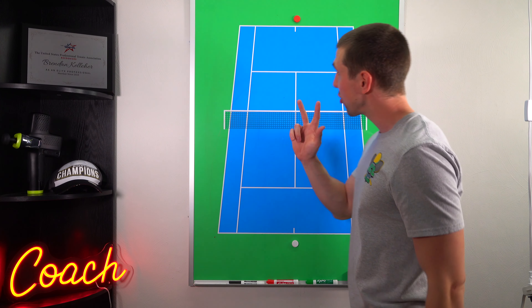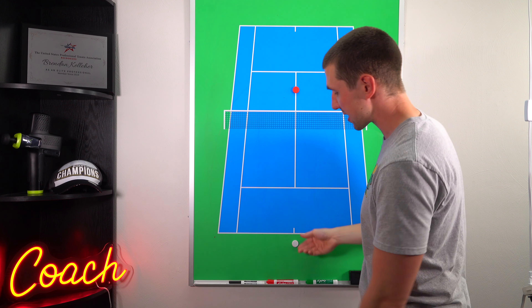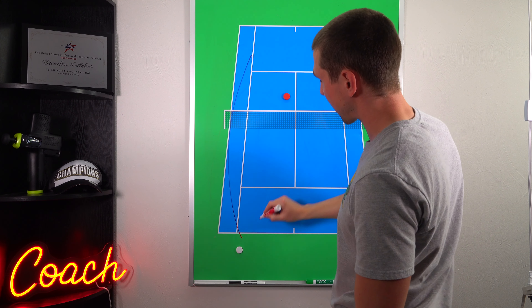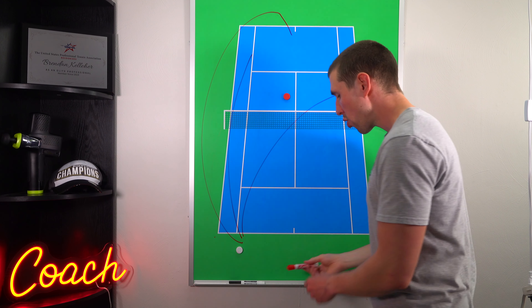When you come to the net, three main things happen. Number one, you simply put pressure on your opponent. When you put pressure on them, they all of a sudden have to hit a tougher shot — whether it's a passing shot down the line, a sharp angle cross court, or a lob. All of those options are tougher shots. By putting pressure on them, you force them to try and hit a tougher shot, which is more likely to make them miss or hit something shorter and weaker that you can attack.